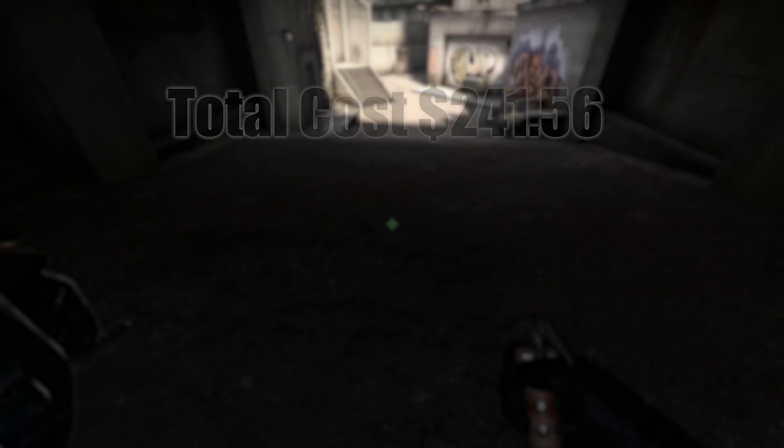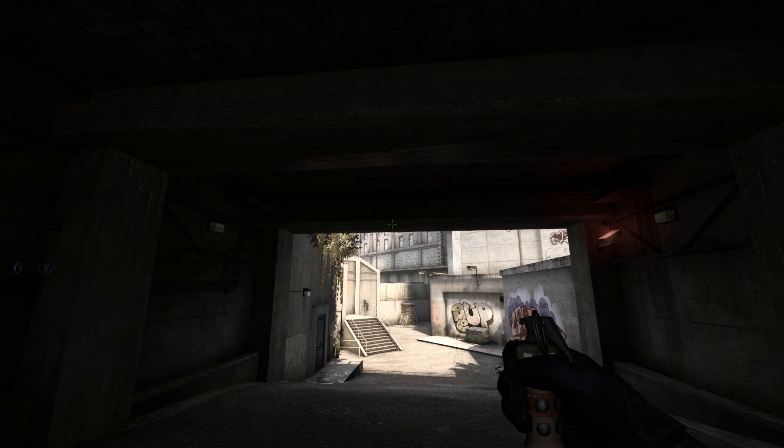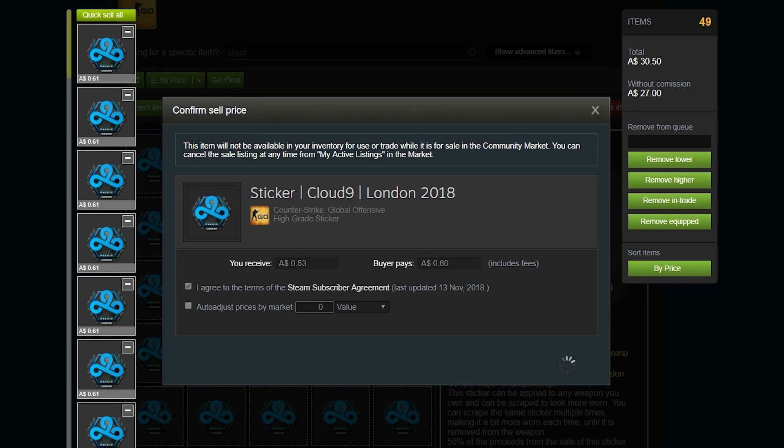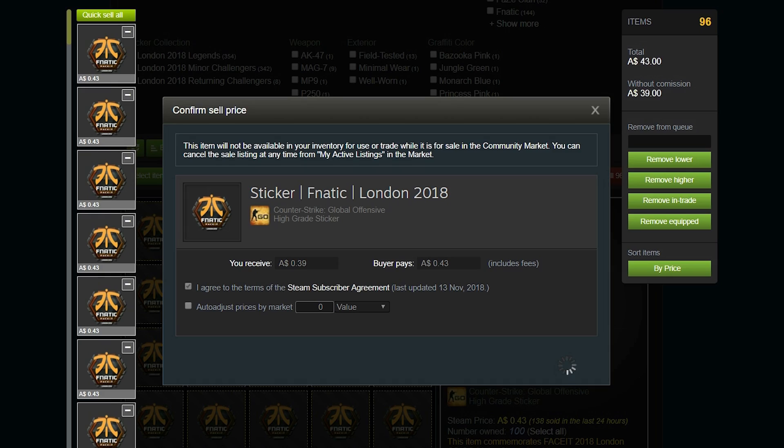You'd think that selling these stickers would be fairly straightforward — I certainly did — and I booted up a bit of software so I could use its automated listing feature and got to work. As it happens though, I was in for a bit of a rough ride, but let's not worry about that yet.